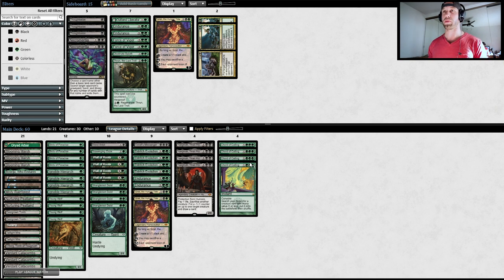It varies from the prominent lists being played right now slightly in that my list is running two Grist in the main and one in the board, as opposed to four in the main. I'm also running two Endurance in the main in place of Grists three and four. This list has produced about a 73% win percentage over 250 matches, so it has been performing very, very well. That is the reason I am sticking with this as opposed to switching over to those other lists.